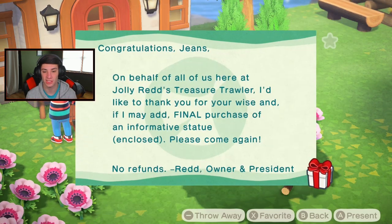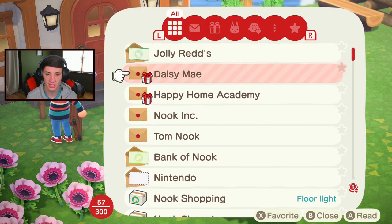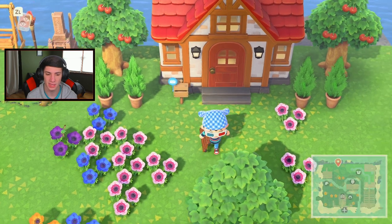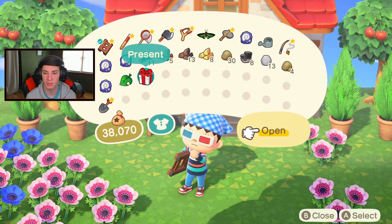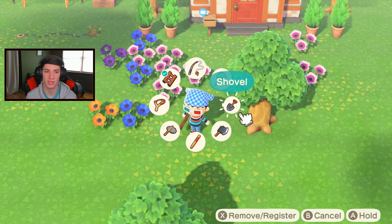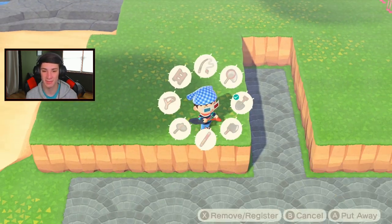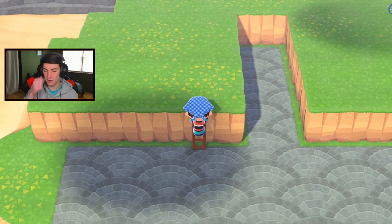Let me grab it from the mail. I have turnips sitting out because I need ants, but I already got ants. Daisy May sent me something — she sent me bamboo shoots, that's pretty cool. This should be my artwork — yes, that's my informative statue. I'll show you guys the artwork when we cash it in. I don't have the stairs here anymore because I had to demolish them since I want to build Nook's Cranny and the Able Sisters shop up here.